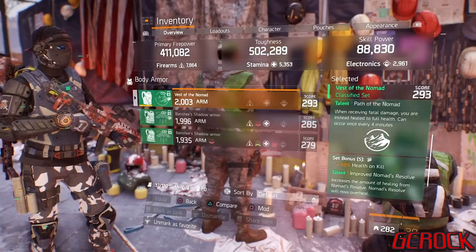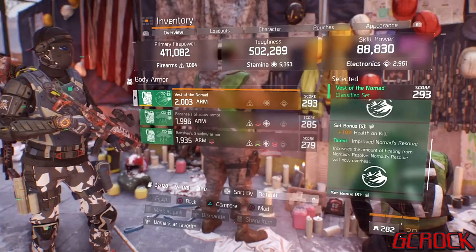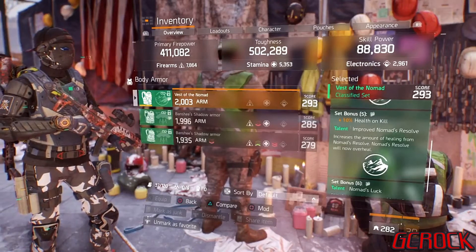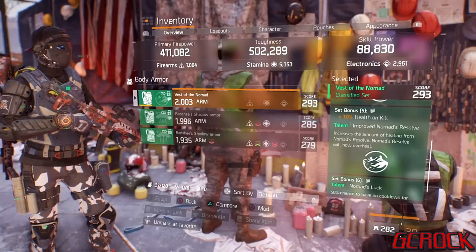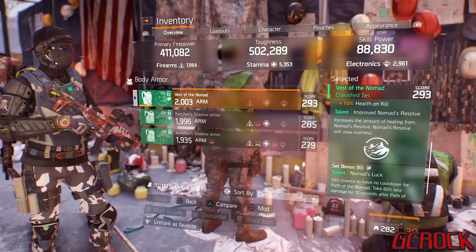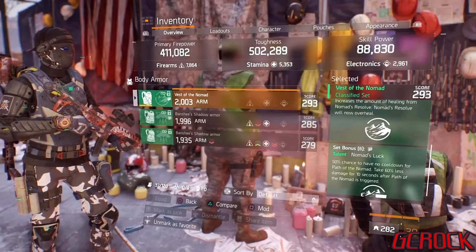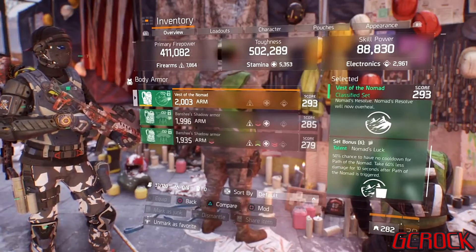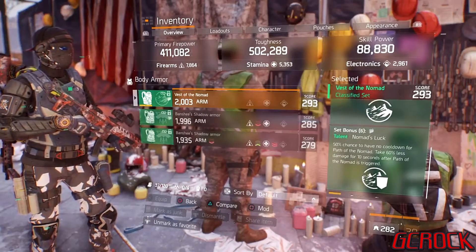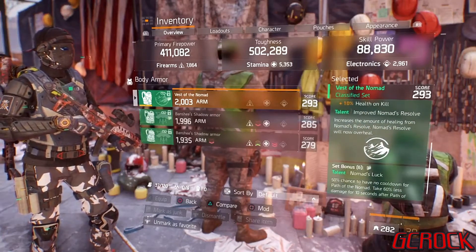The fifth piece bonus is extra health on kill — another 10% on top of that 15% earlier, giving you 25% health on kill. You also get Improved Nomad's Resolve, which increases the amount of healing from Nomad's Resolve. Nomad's Resolve will now overheal — so when you're out of combat, you don't only get your health back, but it's also going to fill up your overheal, which is a fantastic talent. If you have not used this build yet, you'll see how good that talent is. You're always starting a fight, if you want to, on your terms, in full overheal.